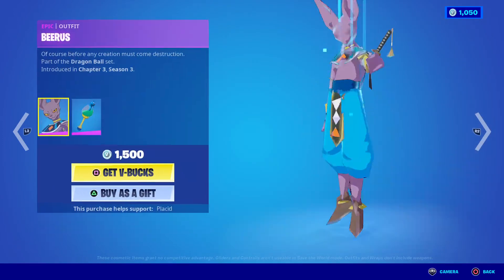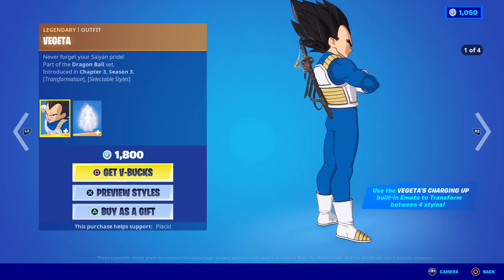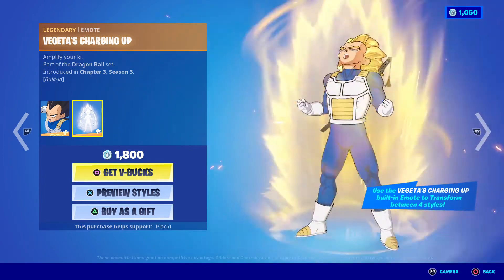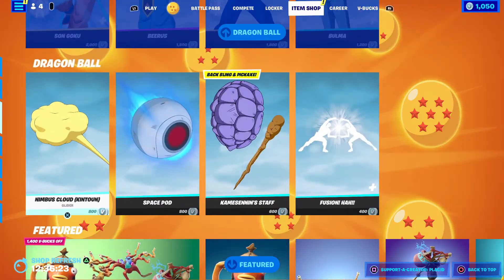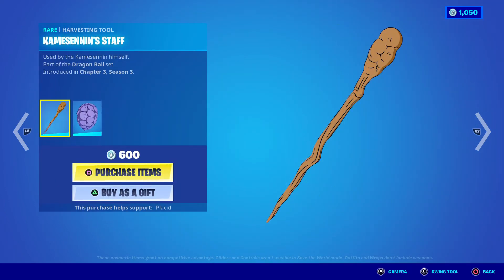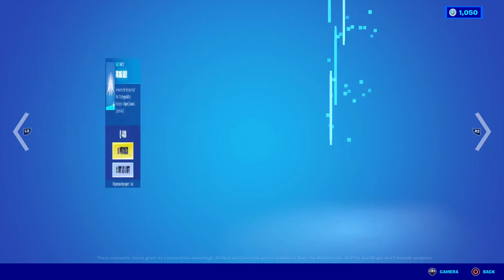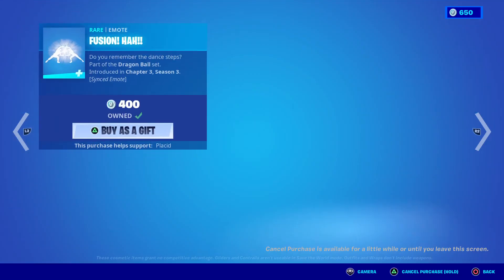Oh my god, Beerus is 1,500. I don't like it. Vegeta and his emote is 1,800 — thank god. Bulma is 1,200. Nimbus, Kame Toon, is 800. Space Pod is 800. These things are together, so Kamehameha staff with the back bling and Fusion Ha.